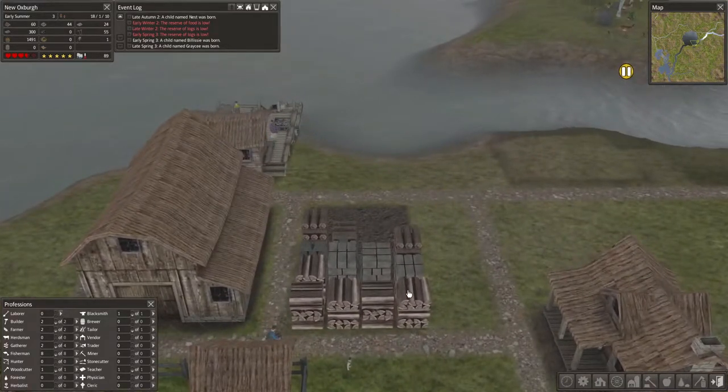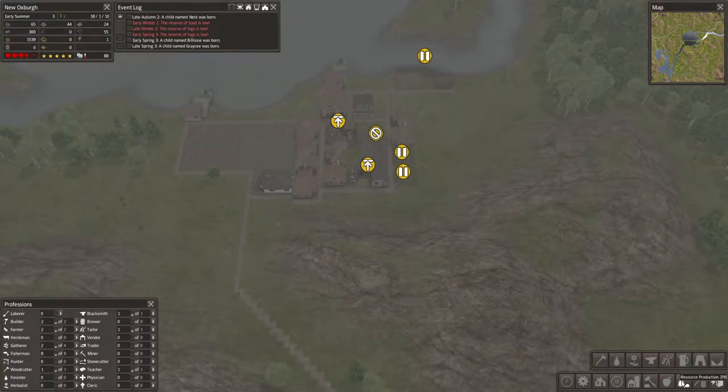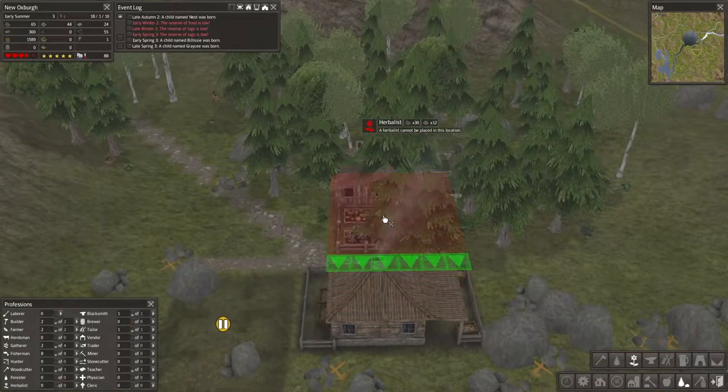Logs appear to be doing better again. Health is not brilliant. I probably need to consider whatever it is that sorts that out — the herbalist. That would probably work well in the same place as the gatherer's hut.